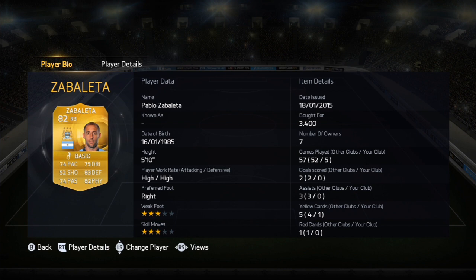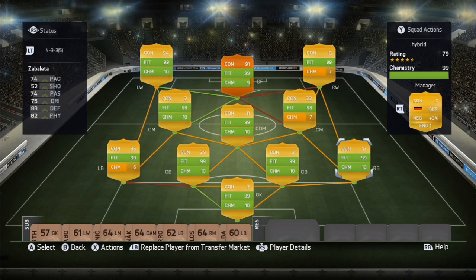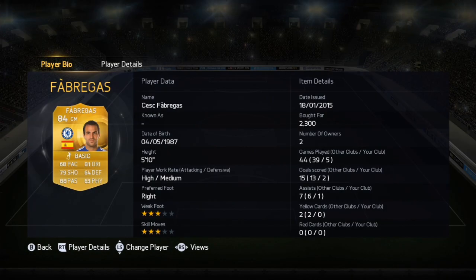I didn't get the 83-rated card for Zabaleta — I have the 82-rated card, but it's still good anyway. Then in right center mid we have Fabregas, Cesc Fabregas, going for 2k. He's a really good midfielder — I scored a long shot with him a couple games ago, he's a really decent player.